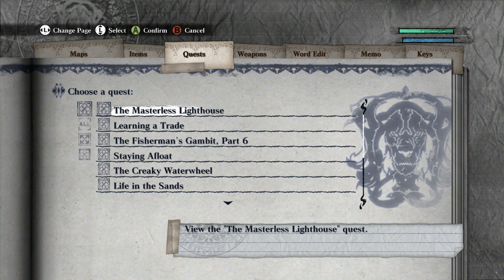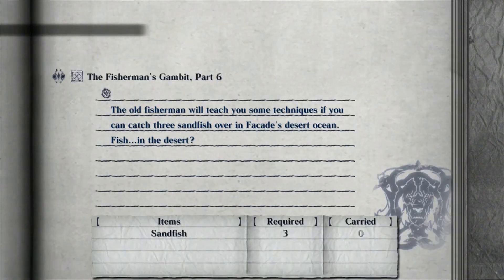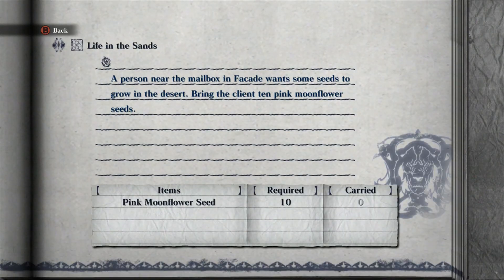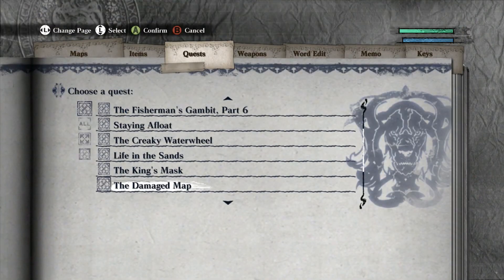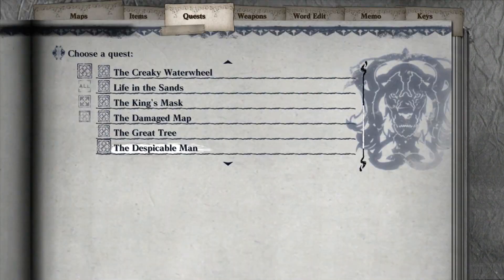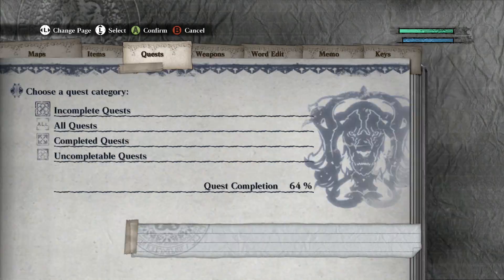This is something that concerned me — I don't want to be stuck in a situation where I gave away more items than I needed because some things require the same items. It doesn't look like that was the case. I don't know about staying afloat — I think that one might be seafront. Creaky Water Reel is certainly in town.